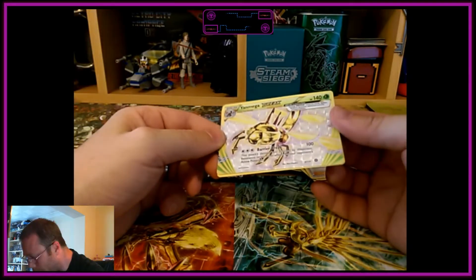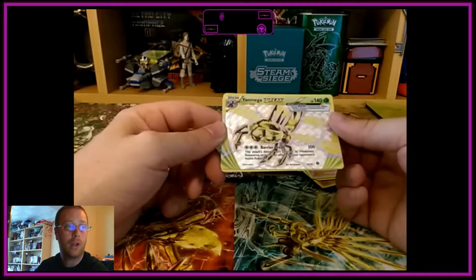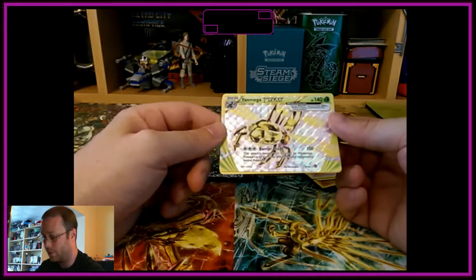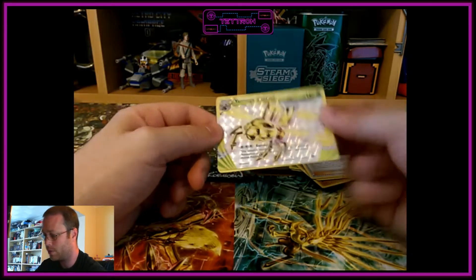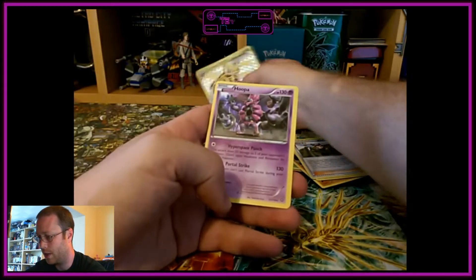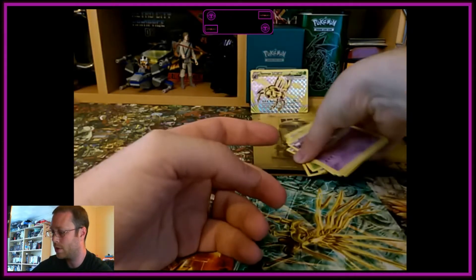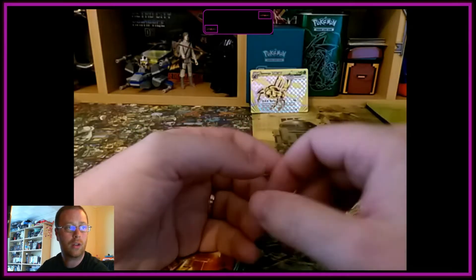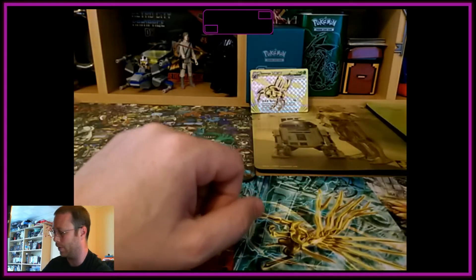This is classed as a white star foil, so we shall class this as a standard EX, which is three points. That's a nice one — Youngster Mega Break, pretty cool. Next up we have just a standard Hoopa. Out of that pack, that's not bad — we'll class them as an EX which is a three pointer.